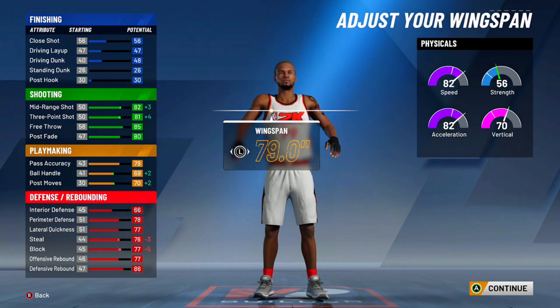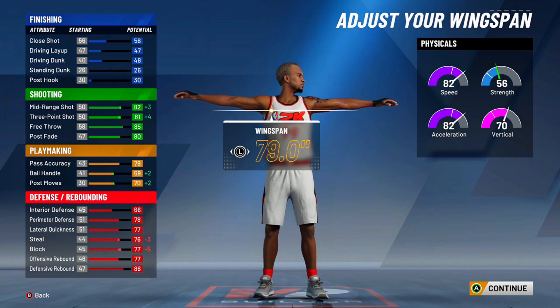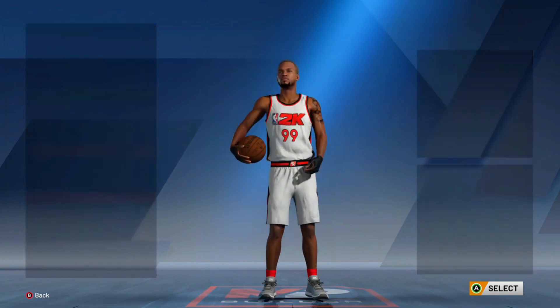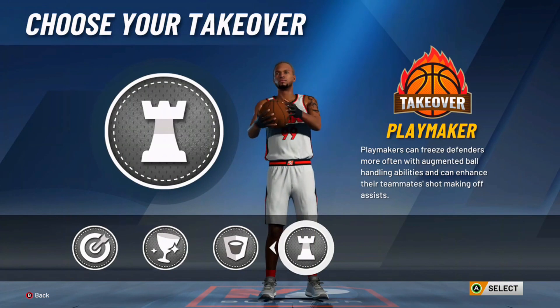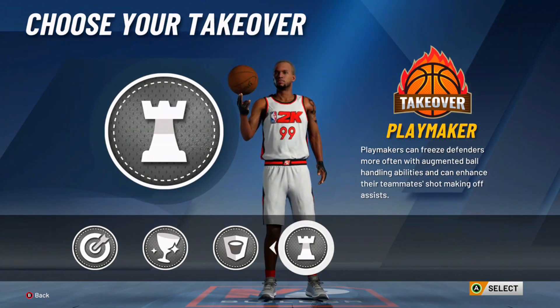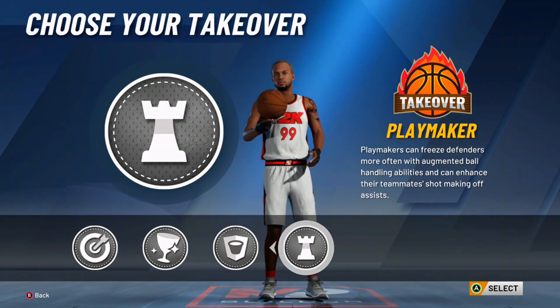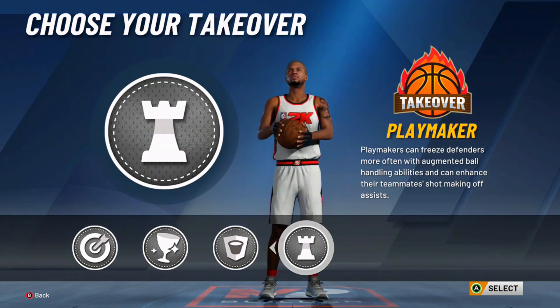It's goated. Your ball handle is good, you have good shooting, your defense is goated, your speed's good — everything on this build is good. So you're basically a two-way stretch playmaker. And like I told y'all, you have playmaking takeover on this build. Y'all can go with sharp takeover if y'all really want sharp takeover, but I don't know why you would go with sharp takeover.